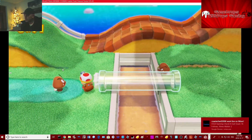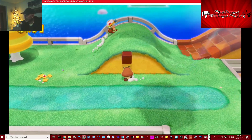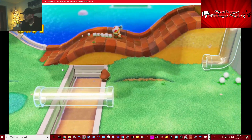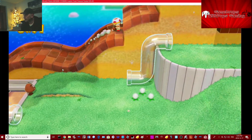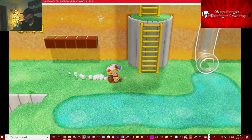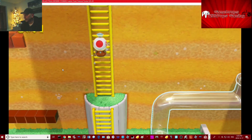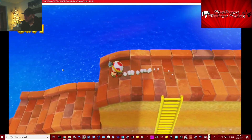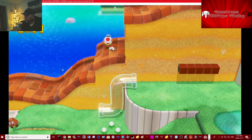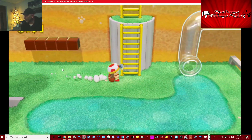Through here we go. Make sure we didn't miss anything — nothing there, I don't care either. Have to check — curiosity killed the cat. Up here we go. Way up here — anything here? Anything here? Okay, so it must be the other way then.